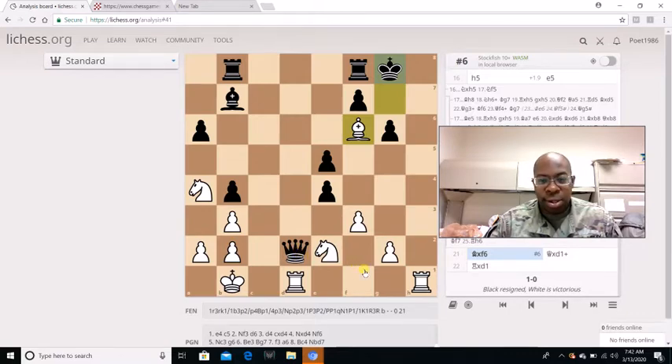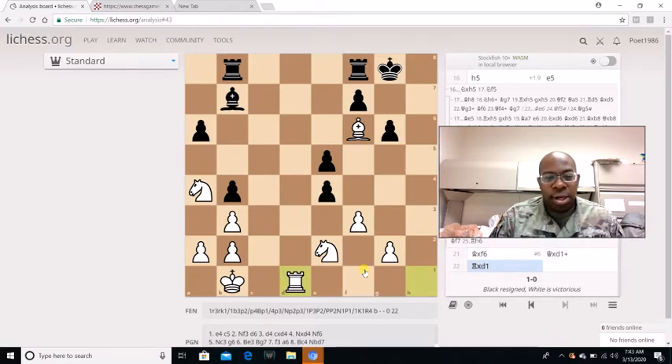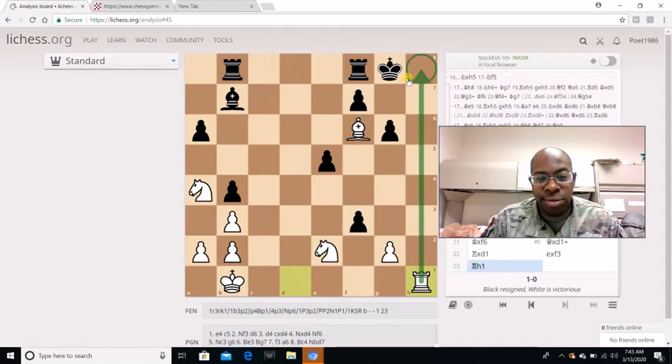Javier was pretty much forced to take off the queen on D1, and Rook captures D1. Javier Benito Campos Moreno actually resigned in this position. Why did he resign? Because there is no way he could stop the rook from getting to H8 at all. Even if he captures F3, Rook H1 — it doesn't matter what he does, he's not going to be able to stop this rook from going to H8. Simple as that.